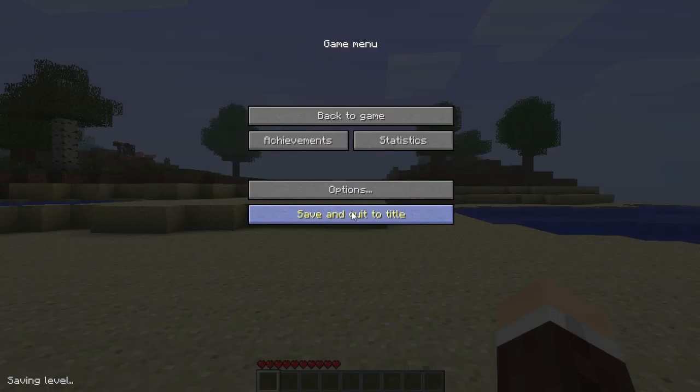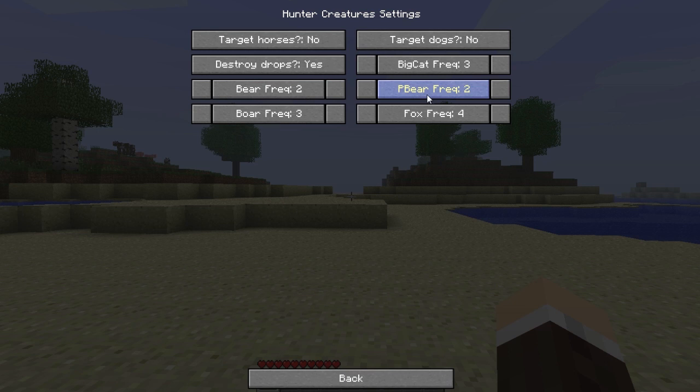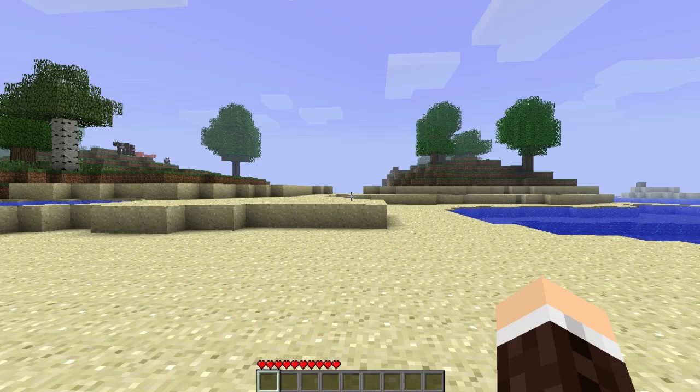Let me go to Options, Global Mod Settings. Bears and boars — I'm fine with those. Target horses: no. Target dogs: no. Destroy drops: yes. Big cat frequency: none. Hostile mobs — ogres, I don't want ogres. Let's set them to spawn too hard. Fire ogres too — I don't like any of the ogres. They kind of screw up your world. Wraiths, werewolves — I'm fine with. Rats — cool. I dislike the ogres and wraiths; they were always more of a nuisance than adding to gameplay.